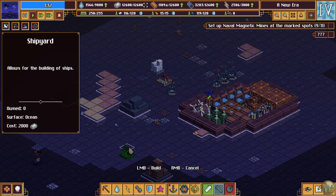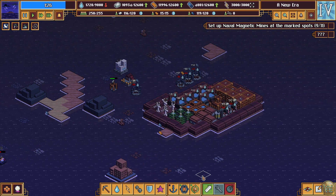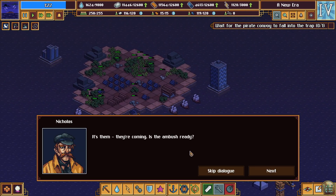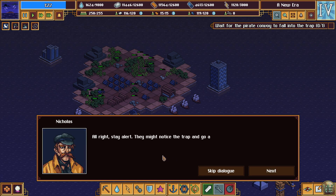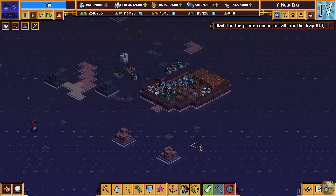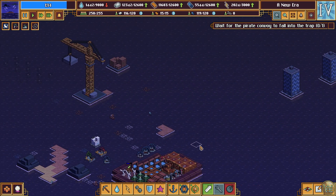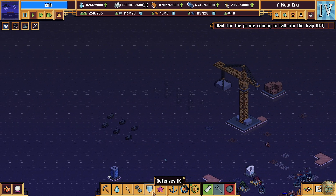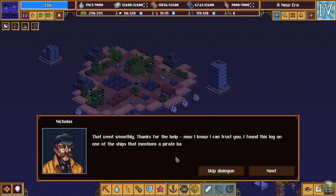My shipyard was destroyed — jerk. I don't know that I need it anymore. Level one. It's them — they're coming. Is the ambush ready? Yes, mines deployed. All right, stay alert — they might notice the trap and go around. All right, let's see what we got. Here they come. Boom — that went smoothly. Thanks for the help — now I know I can trust you.